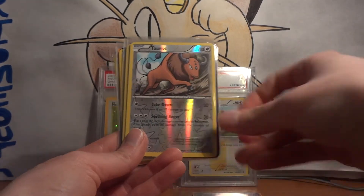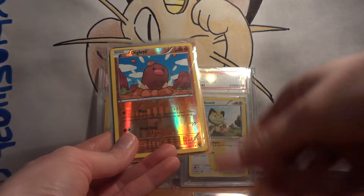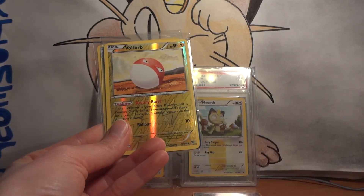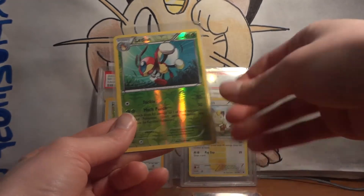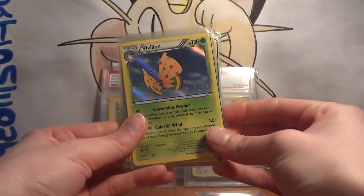Reverse Rainbow Energy, Reverse Tauros, Reverse Jigglypuff, Reverse Hone Edge, Reverse Diglett, Reverse Venipede — we'll show that one later — Reverse Voltorb, Reverse Ledian, and we've got cards on the other side as well.